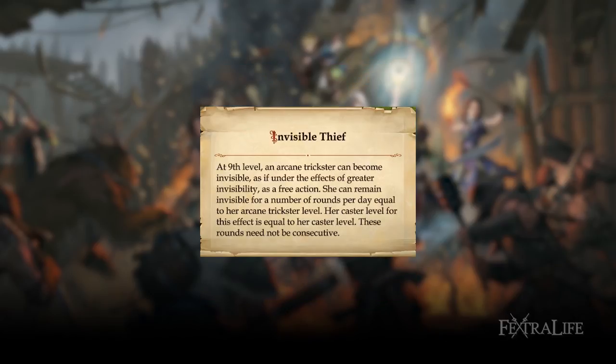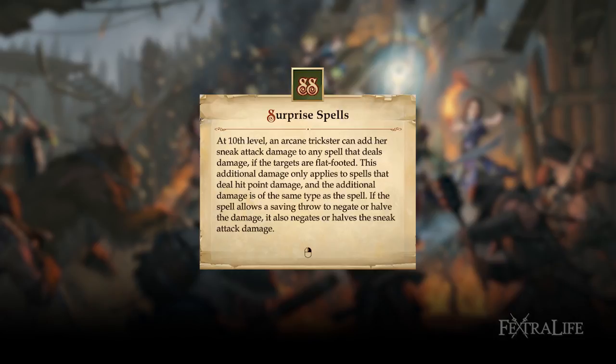Invisible Thief gives you greater invisibility, meaning you can cast spells from invisibility continuously until it wears off, with your sneak attack bonus applied to every attack. Surprise Spells adds sneak attack damage to any spell if the target meets sneak attack conditions. Before this feat, the sneak attack bonus could only be applied to ray spells, but with this it is applied to any spell that does damage.